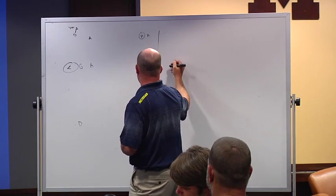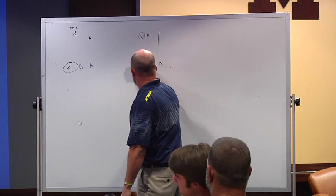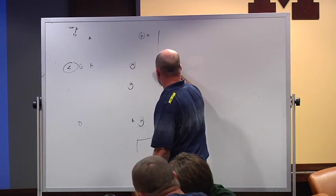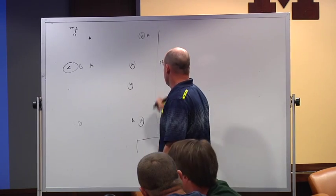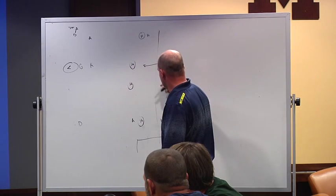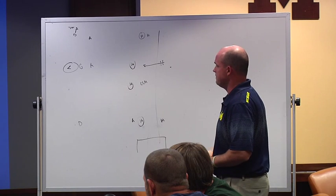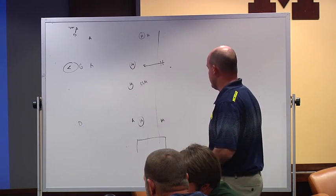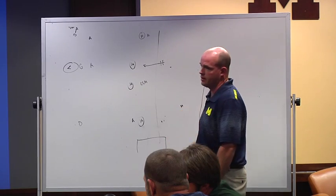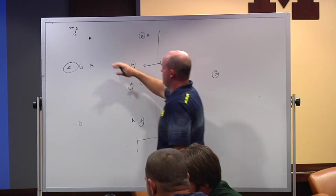We bring one D guy over — he steps over, this mid steps back. Say they're in a 3-4 ride with their other mid. This D guy who comes over we call the hawk. He steps over into the middle. Our last guy in is our long stick — we sub one guy out, the long stick comes in, and we get our LSM right there. That's more or less the setup down low. The far-side mid is back on sides, and we pinch him in a little bit into the center.